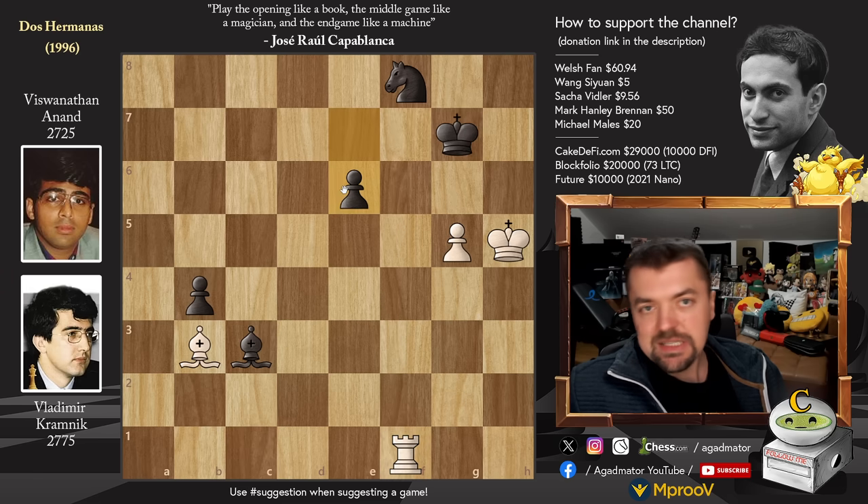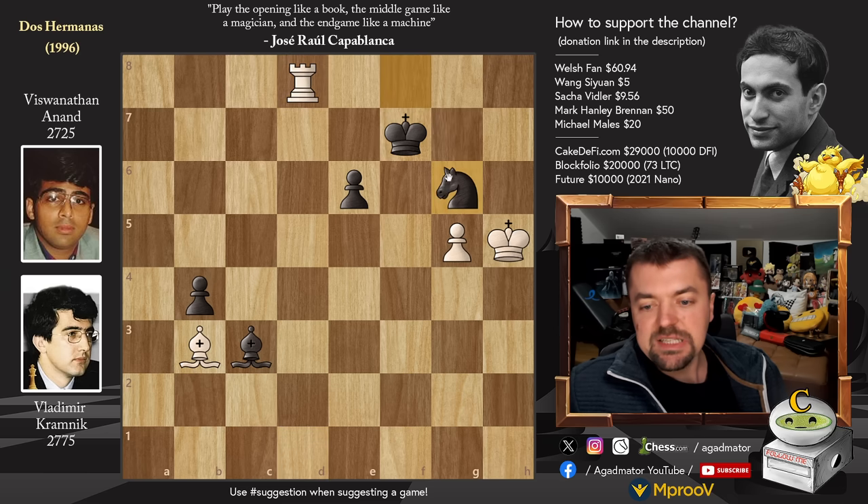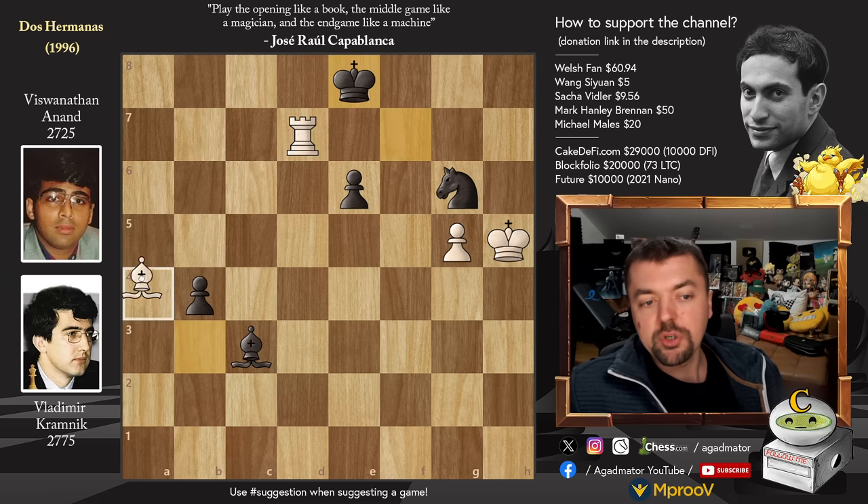We have Pawn to E6 — the Pawn now finally advances, but that means it is no longer on a dark square. Only the Knight and King can defend it now; you can't use your Bishop to defend both of these Pawns. Rook to D1. Now comes King to F7 and Rook to D8. We have Knight back to G6 and now Rook to D7 with check. King to E8 and now, of course, not moving the Rook — Bishop to A4, threatening all sorts of nasty discoveries.